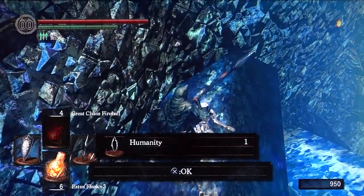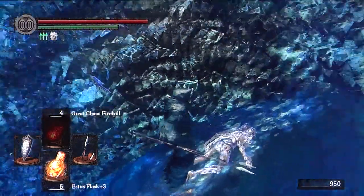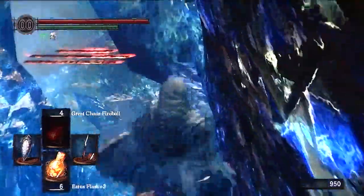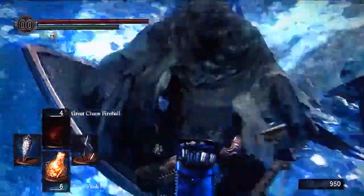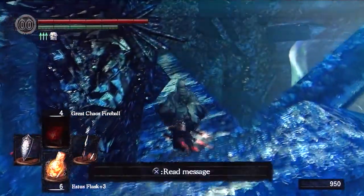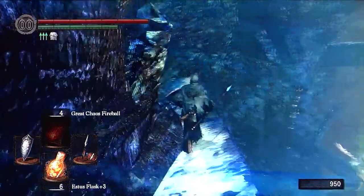Here's how you get this item — what is it? It's just humanity. You can farm humanity easily enough from other places, but there you go. Now let's go back to that troublesome crystal golem.